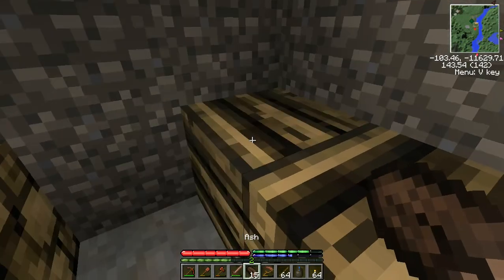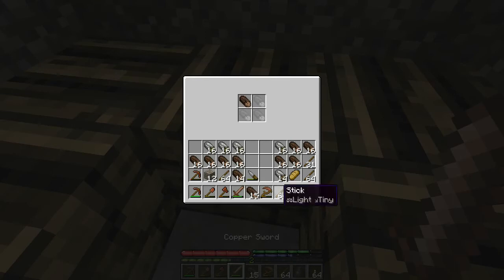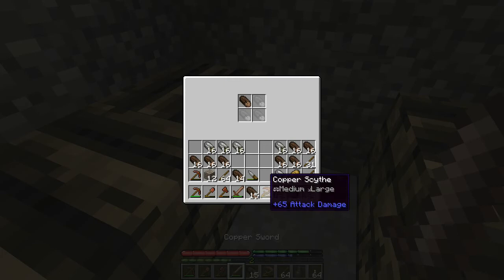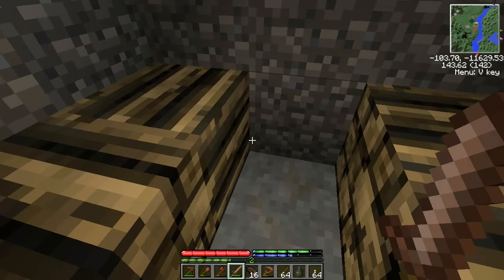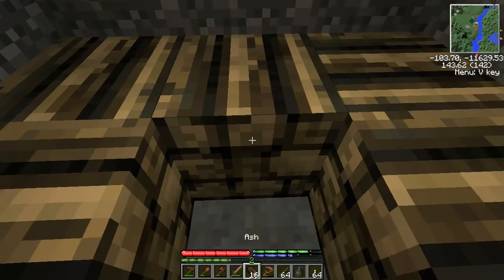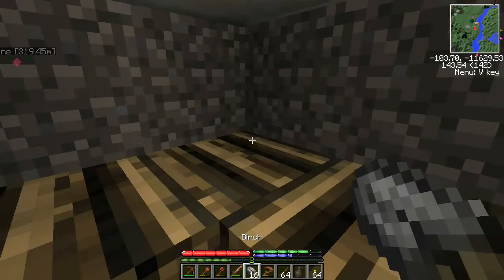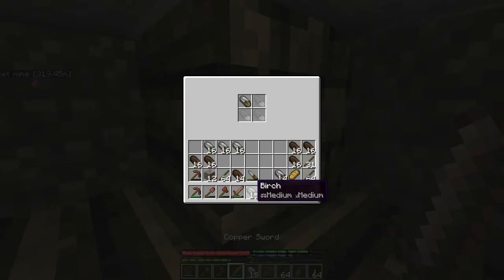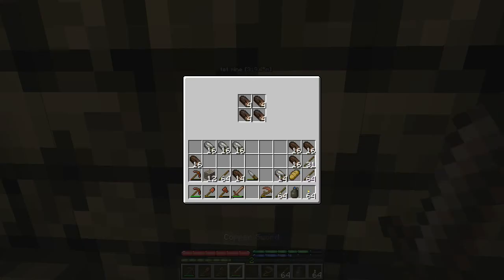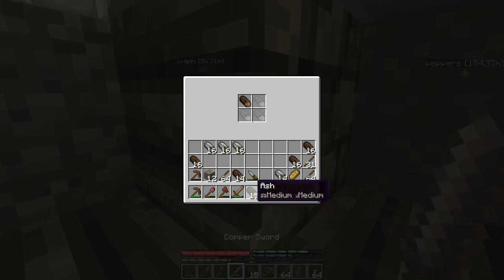In Terra Firma Craft you can't place a log pile on top of another unless the one underneath is full, which is another reason to fill in the bottom layer. You can make these a lot bigger if you want — there used to be a size limit but it may be gone now. As it is, collecting this wood took me pretty much an entire day and night.